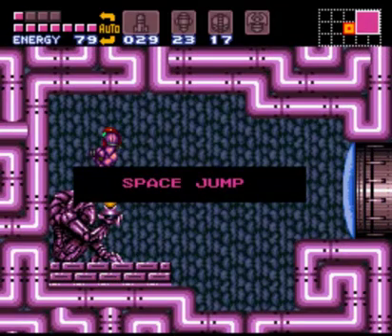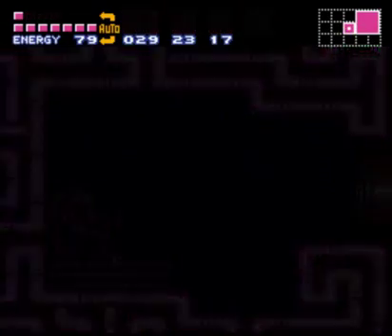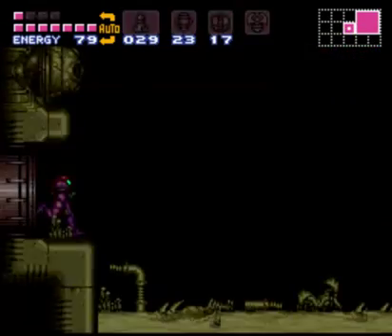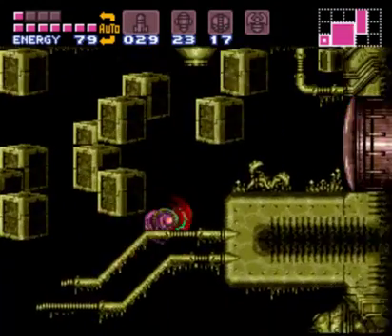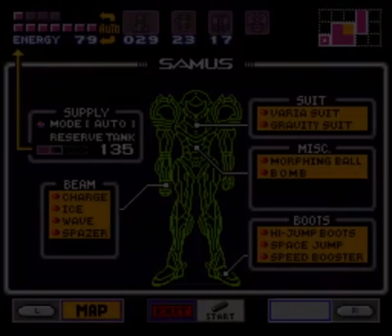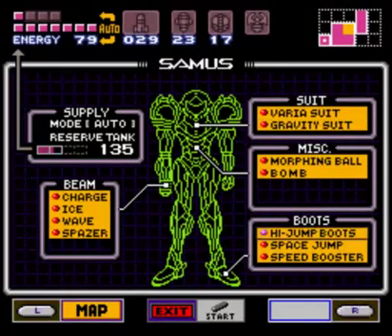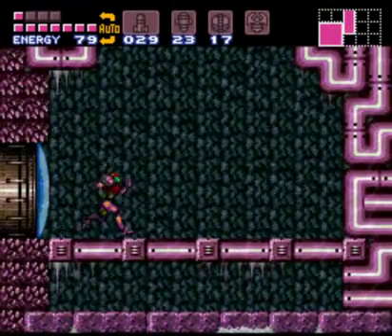It's a Space Jump. It looks kind of like those two bouncy balls on a string yo-yo things people used to play with. Anyway, what this does is it allows us to jump multiple times in the air. Believe it or not, I actually don't like this thing all that much, so I'm going to take it off for now. We'll use it later.